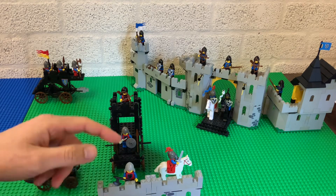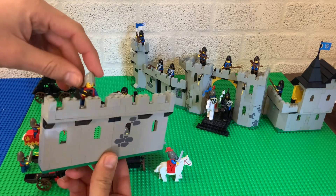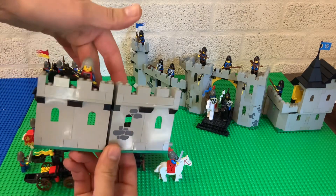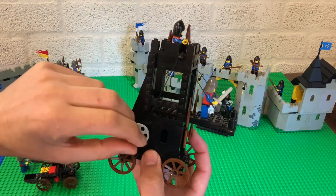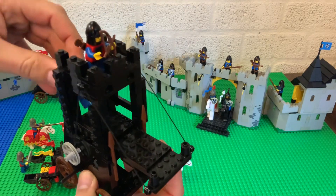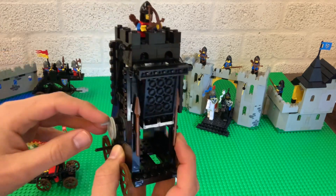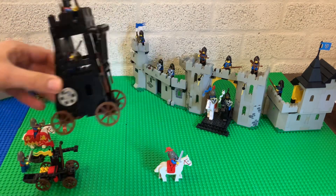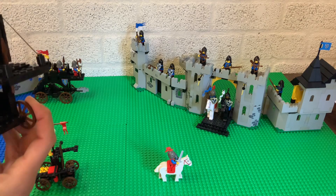This set comes with four lion knights: two on foot — one with a sword, one with an axe or halberd — one archer, and one knight on horseback. I'm not sure what to do with this wall, but I'll probably need to get a castle for the lion knights soon. The siege tower itself has a hinge — you can close it up so the knight with the sword can stay at the back, and they can approach the black falcons' castle in safety.